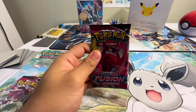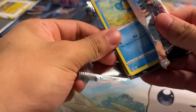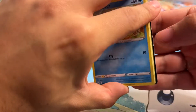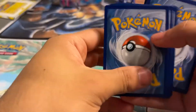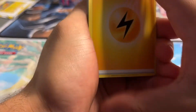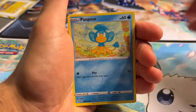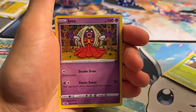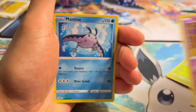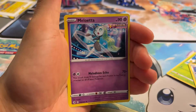Getting into our first pack right here — Gengar VMAX on the front of this one. No Trainer Gallery in this one. I believe this is the set right before Brilliant Stars, which reintroduced the Trainer Gallery. But still, good cards in the set — very good for the competitive format as well. We got a Ninetales, Togedemaru, Panpour, Sewaddle, Skarmory, Jynx — such an ugly Pokemon — Mantine, another Jynx, and a Meloetta.